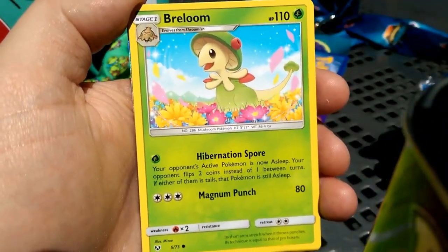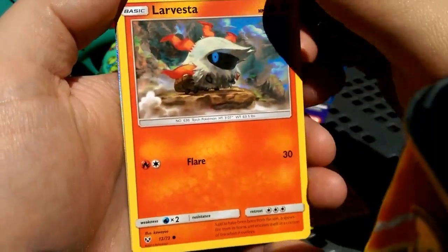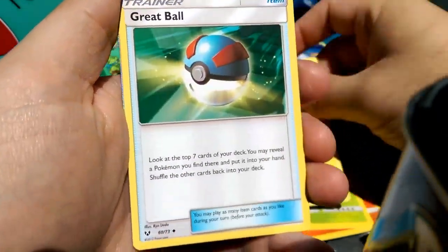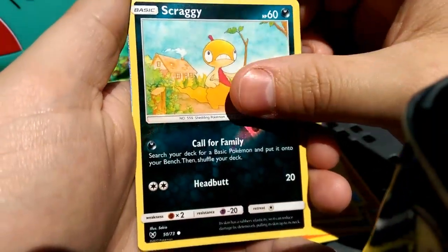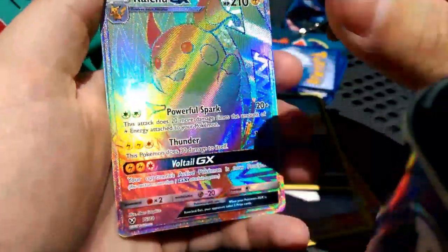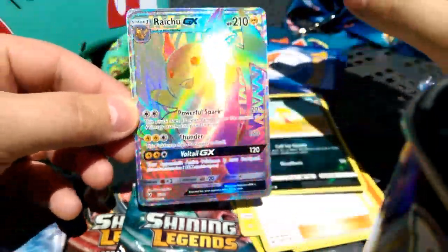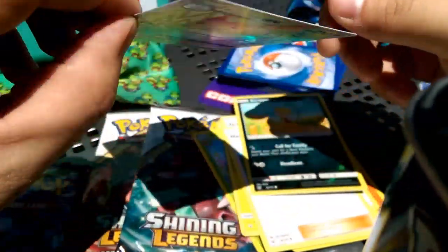We're gonna start things off with Braviary, a Minun, Larvesta, Dusknoir with a high pressure heat — just like today — Ivysaur, an Electrode, a Great Ball, Scraggy, a beautiful Raichu GX, and we forgot to get rid of the energy. Reverse Foil was that Scraggy. What a pull!